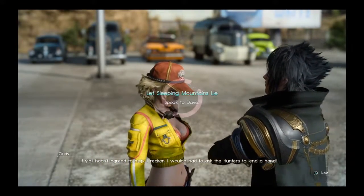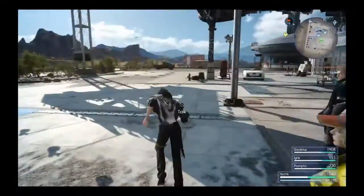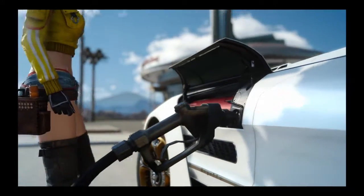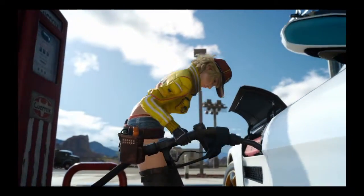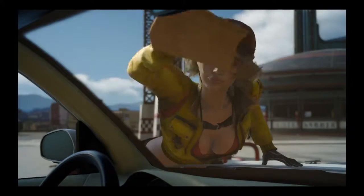You already have two choices, and you will get a third choice after you attack the base. Here is Cindy — you have two choices: whether to customize the Regular or service the Regular Type F. If you change the Regular Type F back to the normal Regular and then talk to her again, she will give you the third choice of getting the Regular Type F back. She's just going to refuel and clean the car.